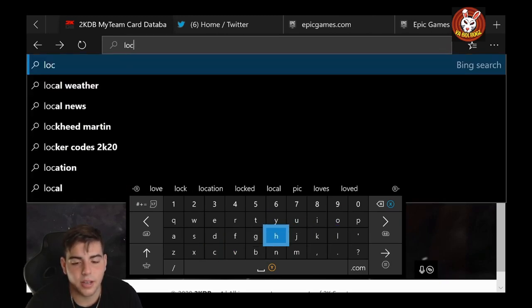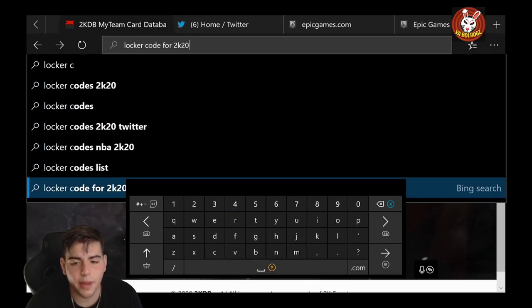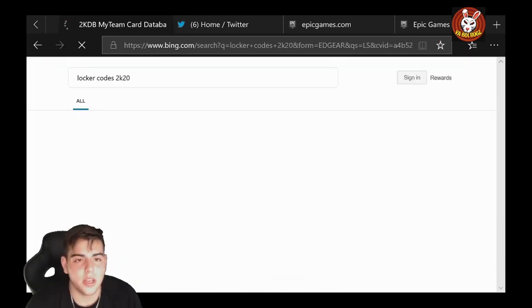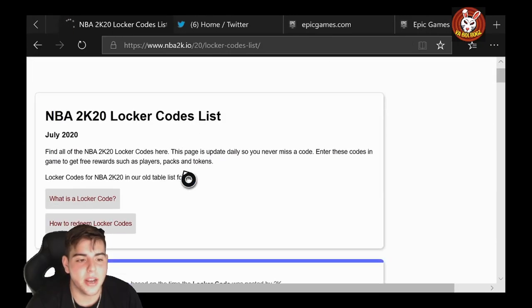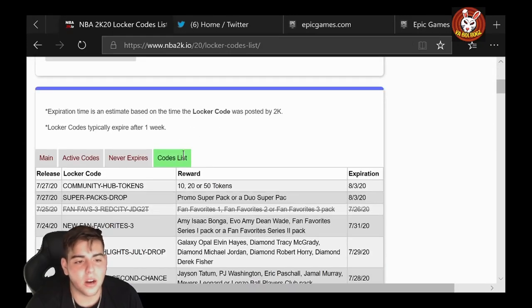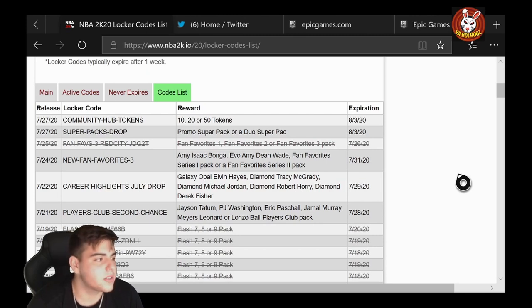Here we go — locker codes for 2K20, pretty fire, I'm kind of excited. We got about nine locker codes here. It's real simple: we got community-hub-tokens, we got super-packs-drop.